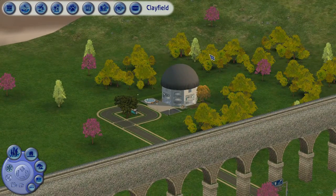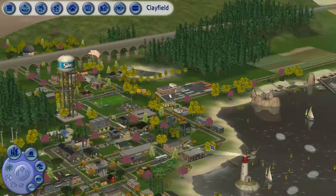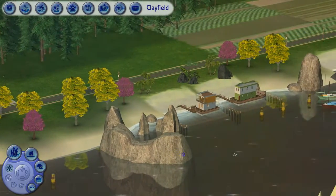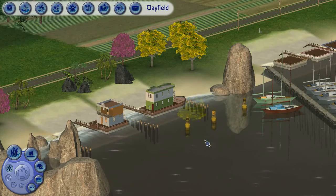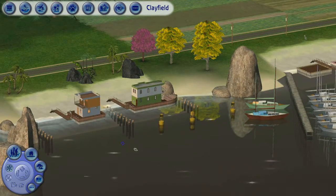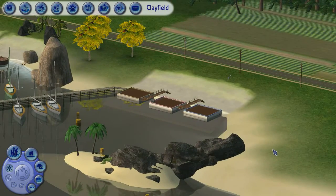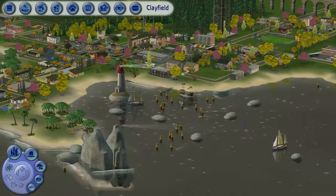Back here we have the science center and observatory, which is also an owned business — we just recently visited this lot and met the owner as well. And here is the bus terminal. Right here is the newest addition to the main hood — this is the houseboat harbor area. So there are a couple of little houseboats right there, some sailboats, and here is some space to add more houseboats. So there we go — just a little tour of the main hood.